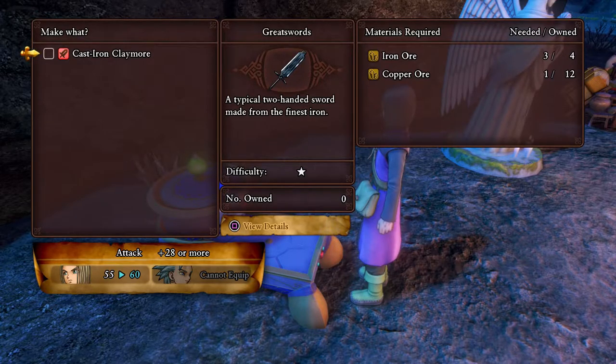Welcome back to Let's Play Dragon Quest XI. My name is Karsten. I was able to find a little bit more iron ore by going just a little bit further down the path. So let's go ahead and make this cast iron claymore.